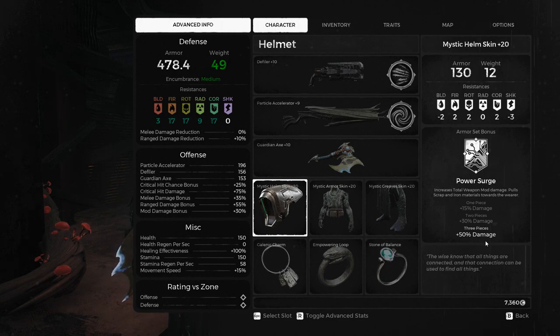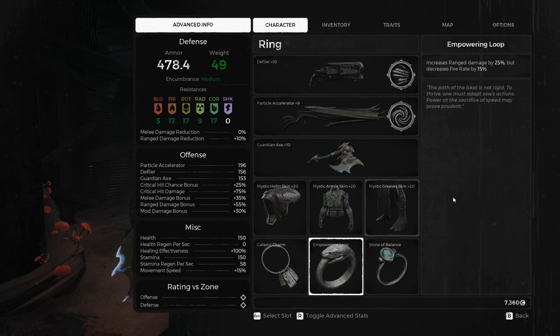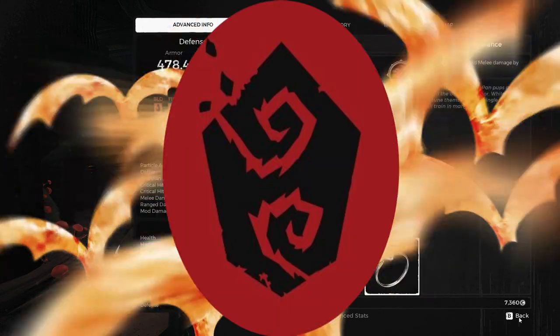Adding in the jewelry, it becomes absolutely insane. The Galvanic Charm — whatever it is — is another 30%, so in total we're rocking 80% mod damage. However, we're also using the Empowering Loop just to make sure our weapons don't do nothing, as well as the Stone of Balance to make sure our weapons also contribute. Overall, it ruins — get on it.